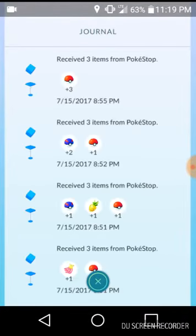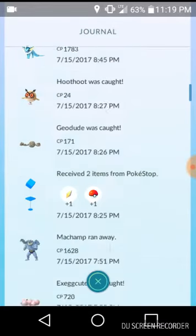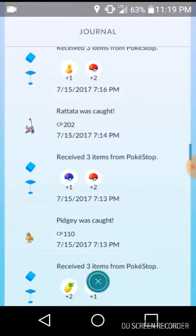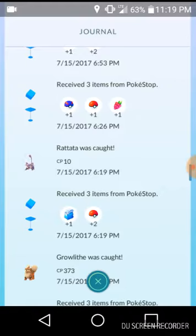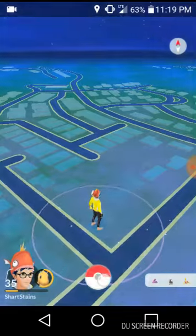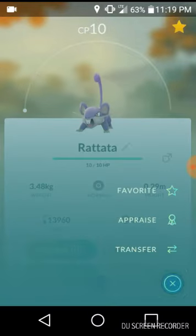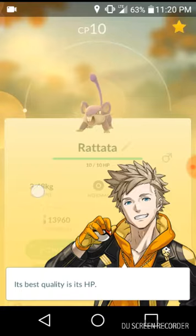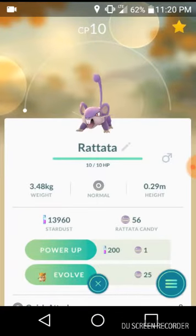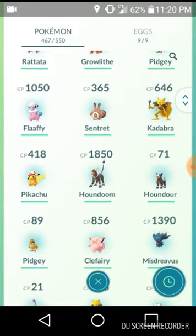I'm only walking with Dragonite because I already have all of my evolves and don't really need to walk with anything else. Right there — that 10 CP at 6:19 PM. That's only my second perfect Pokemon that I caught in the wild, and I really was just happy about it.